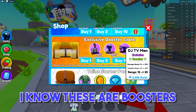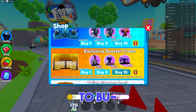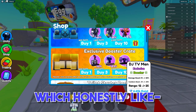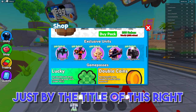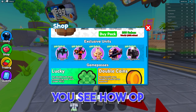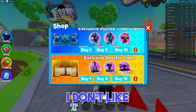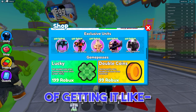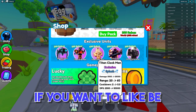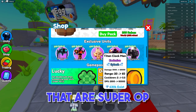There's a 70% Exclusive Booster and a combination booster as well. Even though this one costs fewer gems to purchase, the chance of getting DJ TV Man is only 0.1%. Just by the title 'Exclusive Units,' it makes this seem pay to win. Look at how OP these towers are. If you want to be in the top 1% of players, you probably have to buy these super overpowered towers.